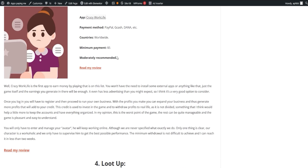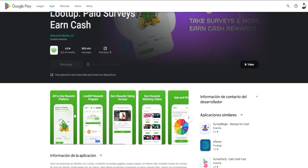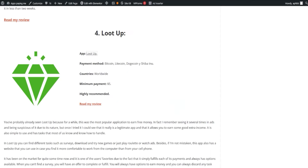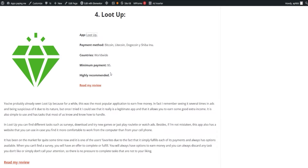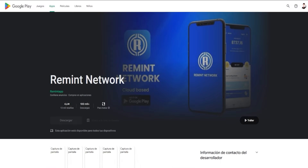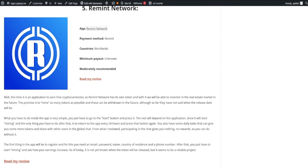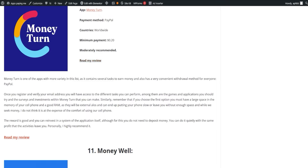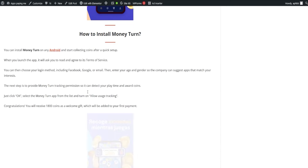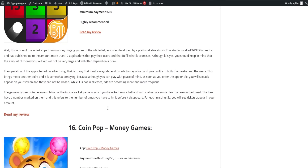Another popular application is LootUp, which has been a crowd favorite for quite some time. It's simple to use and offers tasks like surveys, downloading and trying new games, or simply watching ads. LootUp also has a website you can use if you prefer working on your computer. Finally, we have the Remit Network, an application where you can start earning from just $1 by answering surveys. You can dive into our webpage for a complete review of each of these applications. Our list is regularly updated and any apps that stop paying will be removed, ensuring you always have reliable sources of income.